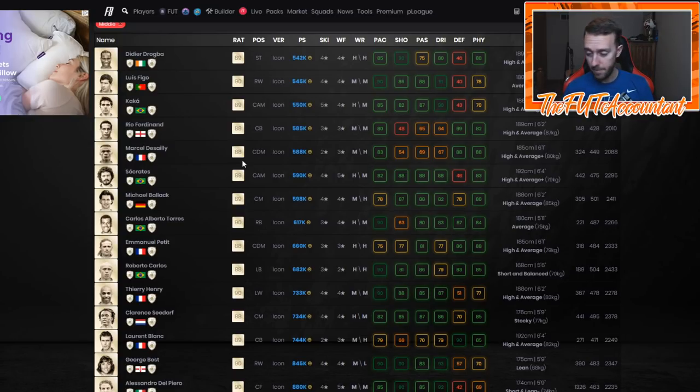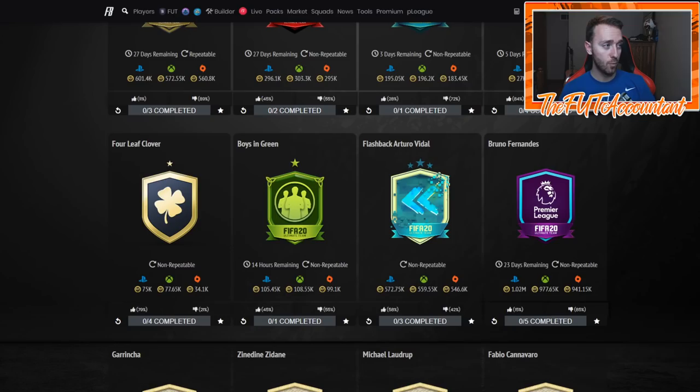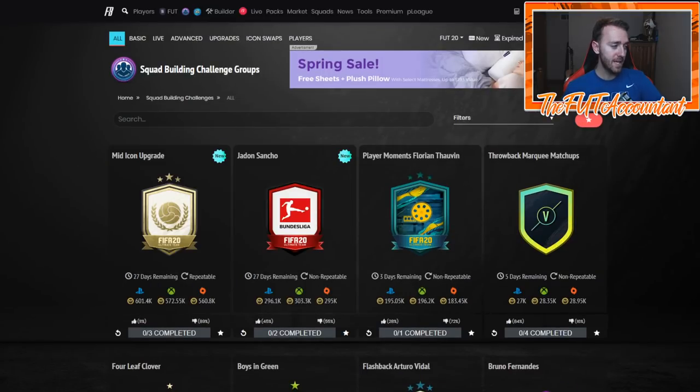If you're FUT-rich and you want to craft one just to do it, be my guest — it's the time of the game to have fun. But just keep in mind that TOTS is coming soon. Five or six hundred thousand coins on a mid icon upgrade is a lot of upgrade packs during Team of the Season — that's the way I'm thinking about it right now.